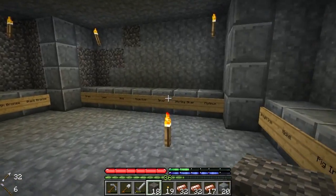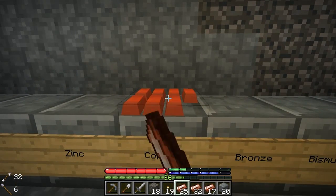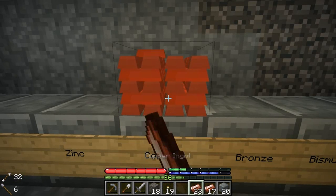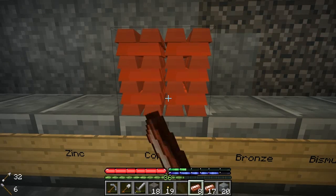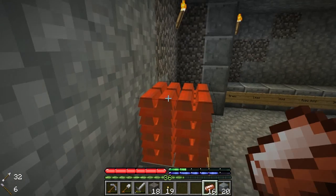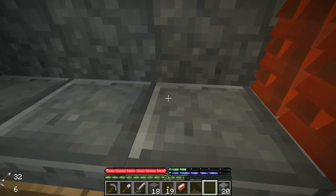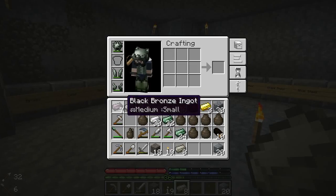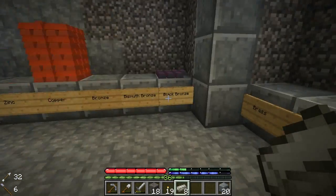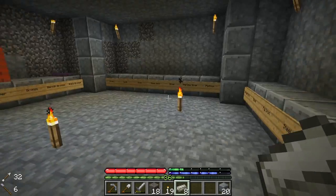One of my sort of unofficial goals was to try to get a stack of every type of metal - by a stack I mean 64. I don't know if it's gonna happen, but it'll be fun to try. Copper - oh, that's 32. I think it's 64 per block - yeah, that's the top of the block right here. Let's do the little ones first - we got black bronze. I love how that stuff looks, that deep purple, it's really cool. This is all arranged according to tiers, from lowest tier to top tier - blue steel and red steel are the best metals in the game.